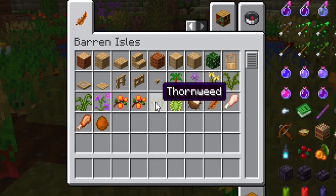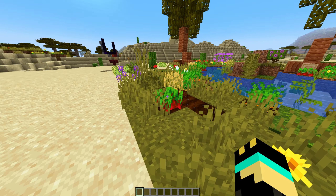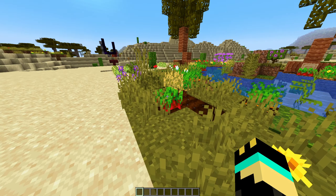We got ourselves the palm trees, as you can see here. And we even got coconuts growing on them - that's what that appears to be. Looking through here, the name is messed up, but it is indeed a coconut. We also have the barrel cactus and thorn weeds around.